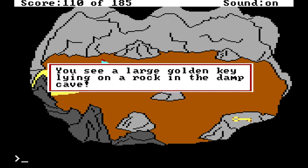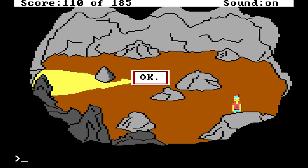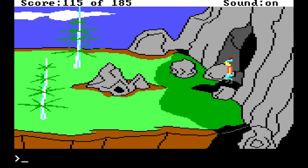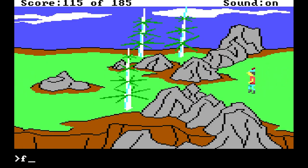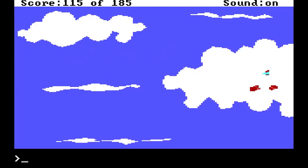A new key! You see a large golden key lying on a rock in the damp cave. It was very nice to see some of Space Quest's gameplay — I do love Space Quest. In fact, I might like Space Quest more than King's Quest. Good old Roger Wilco and his quest against the Sareans. The carpet will help speed things up for us. We had to go down the cliff anyway. So that was key number two.